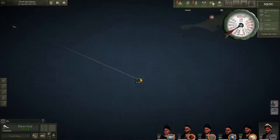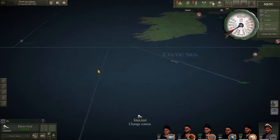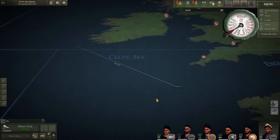We're approaching the Western Approaches, pushing into the Celtic Sea. We haven't yet in this entire series tested our depth - so I'm going to plot this and leave this section until we actually arrive, then test our depth.